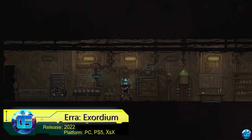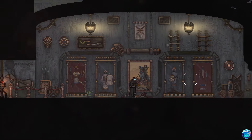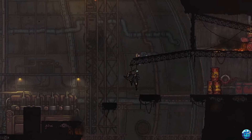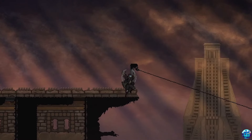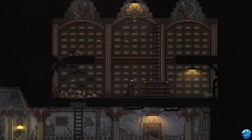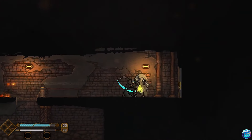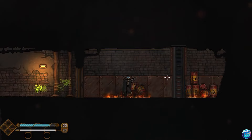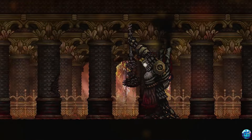Era Exordium is a pixelated 2D action game in a dieselpunk setting. The game can be perceived as a kind of 2D souls, as ammo and resources are very limited, and some enemies can kill the protagonist with almost one blow. You play as a hero whose consciousness has been transferred into a mechanical shell, and you have to find out what is really behind the apocalypse that destroyed the world. Most of the time, the protagonist walks around the neighborhood, collecting useful items and supplies, and cleverly fights with enemy vehicles.